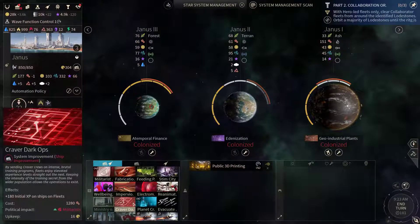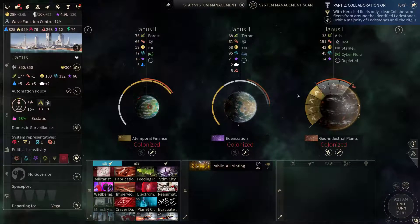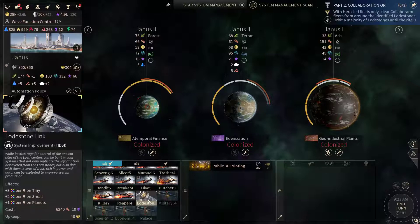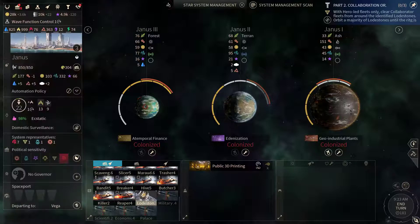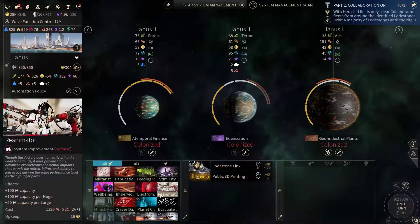Now let's look at Yanis — how does this look here? We could get another lodestone link here. Got one tiny, one small and one large, so we could get another fizzy here. Let's get that going.